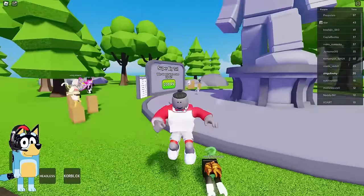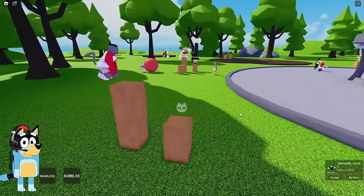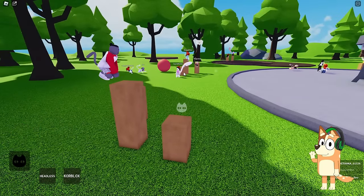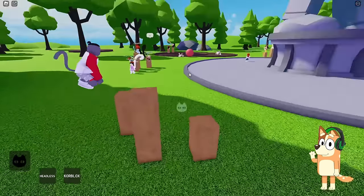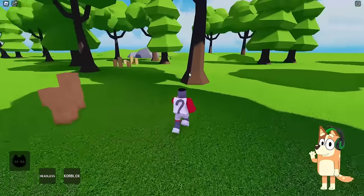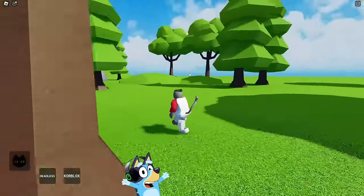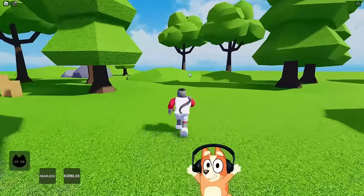We can sit on these pillars like cats — it looks very funny. Just look at the tail of this guy next to us — he clearly has a much larger tail than ours. Where do they get such big tails? We need to find a way to make our tail bigger. We need to find some test or something where our tail can grow. You need to carefully look for something in this location.